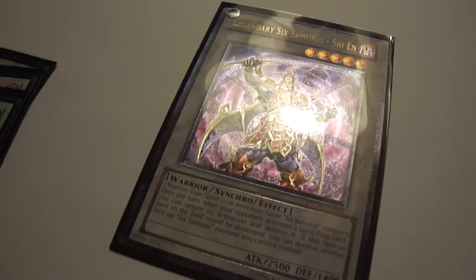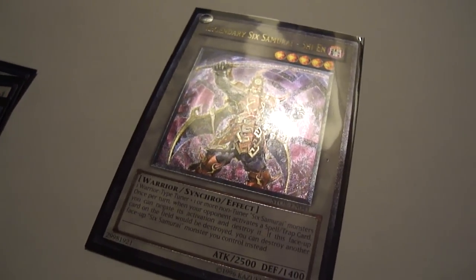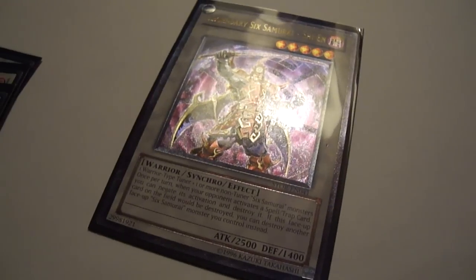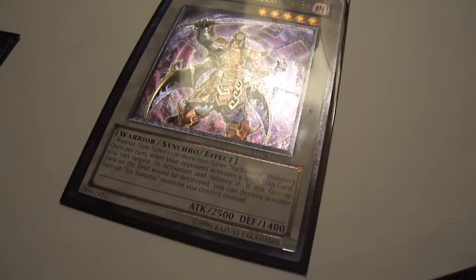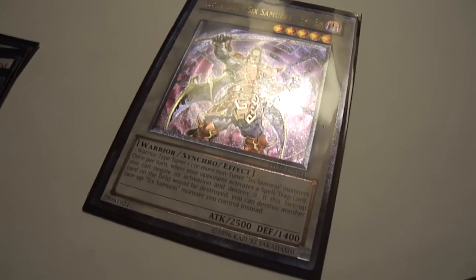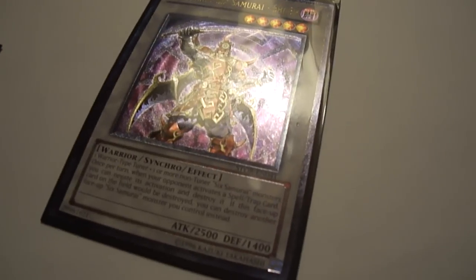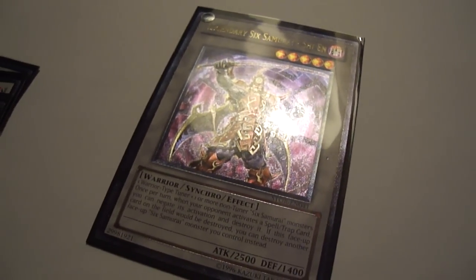For example, if you summon Legendary Six Samurai Shien on the first turn, you can set 2 back rows and end your turn. Your opponent will automatically try to take out Shien because it's probably the biggest threat. But as soon as they start working on it, you flip Six Style — Dual Wielding and pretty much negate almost their entire turn. If they summon 2 monsters, those 2 monsters are gone. If they summon 1 monster and 2 back rows, you can get rid of that too. If you have 2 of them on the field, it's pretty broken — it's a game-ending card. The next turn you're probably summoning a second Shien and another Barkion into an empty field — that's 5000 direct damage right there. You can possibly go for game if you have the right cards in hand. It's a very good tech choice, though I wouldn't recommend running it at 3.